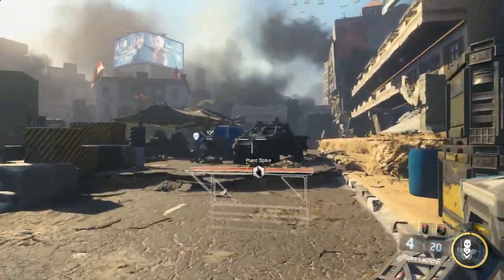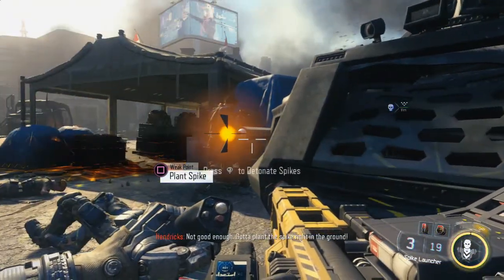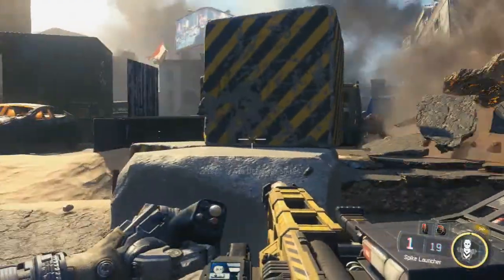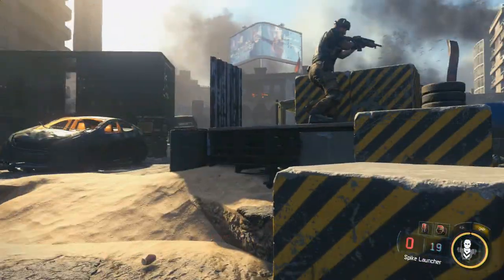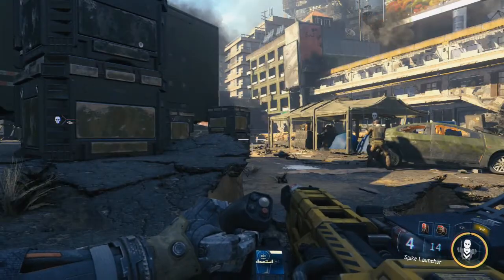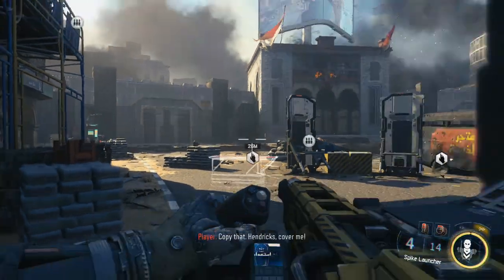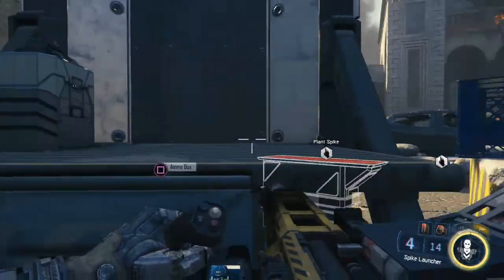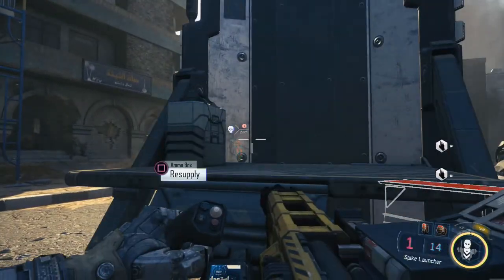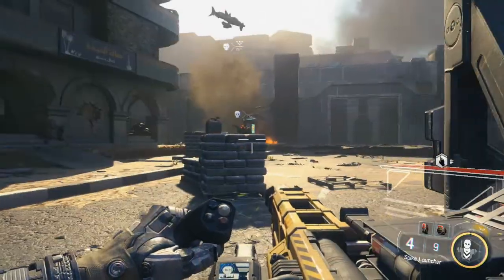This is the part that absolutely screwed me over - it literally took me an hour just to figure out how to do this part. You mainly want to use the spike drone to kill the enemies. There are a lot of ammo crates to the left and the right to use. Hug the cover; if you have fire swarm, use that. The hacking ability doesn't work too much here because the enemies constantly spawn back in. I think there's two on the right and two on the left that you have to plant. I did the right first - there's a lot of cover. Take out as many as you can, making sure you've got enough ammo. Plant your spike, sprint back into cover - it's the best way to do this.